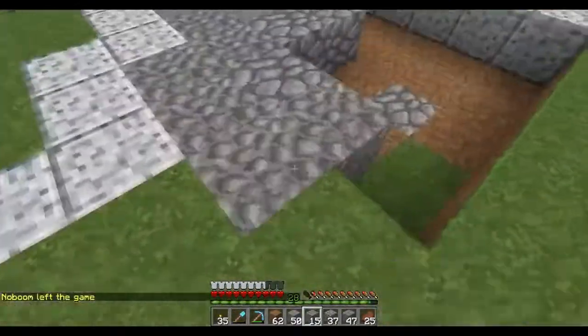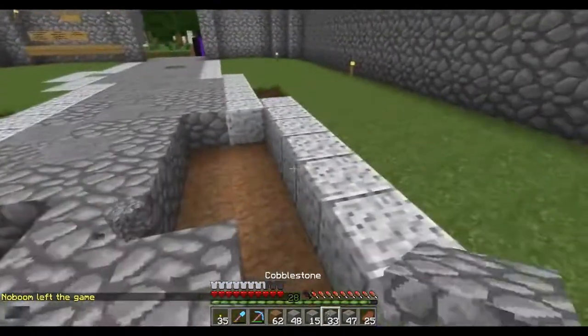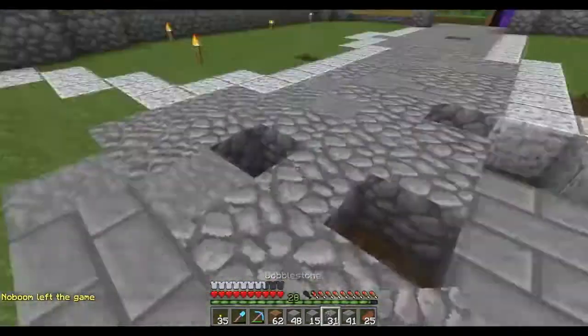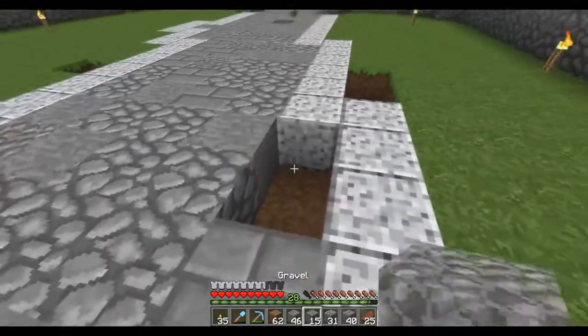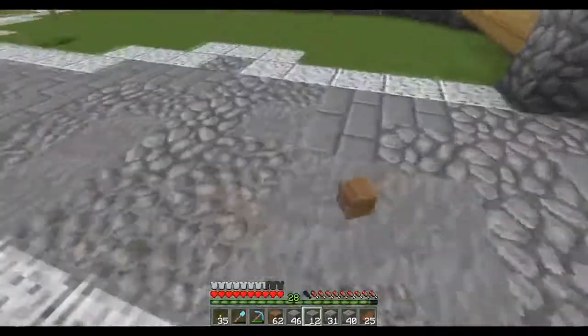There we go — we finished off the first portion, guys. No boom just logged off. Stone bricks here — we'll finish out this first portion. We're obviously going to need a lot more diorite. But I wanted to use the new blocks for this little spawn area — we could always change it in the future. But for now, there we have it.